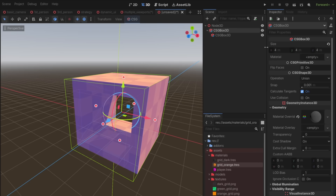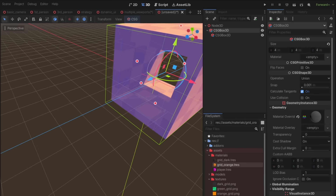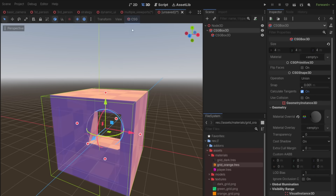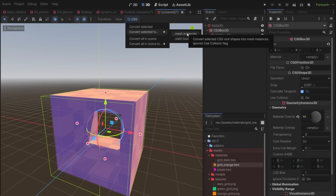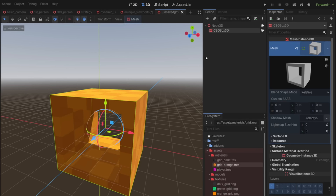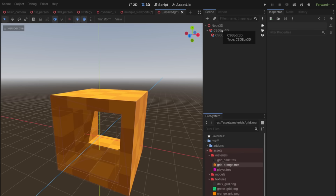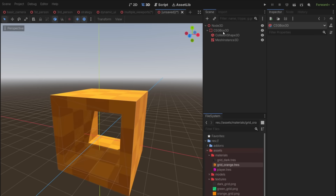Once you have the CSG Converter installed and the plugin enabled, go into a 3D scene — I've set up a CSG box, just a basic cube, with a subtraction child to create a little hallway. When you click on that parent node, you'll notice you now have a CSG submenu item. Click on that and you can convert the selected node to either a mesh instance or a static body. Let's convert it to a mesh instance — you've now replaced that CSG with an actual mesh and kept your material, which some other plugins don't do. If you want a static body instead, select, go to the menu, convert selected, then static bodies. You get your static body node and collision shape node — all ready to go.